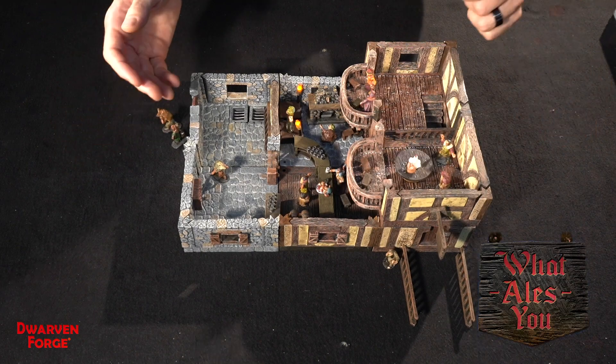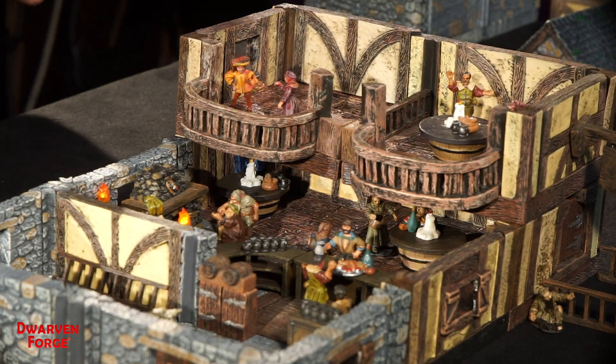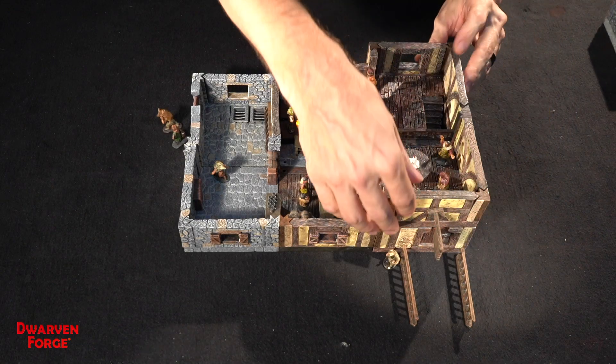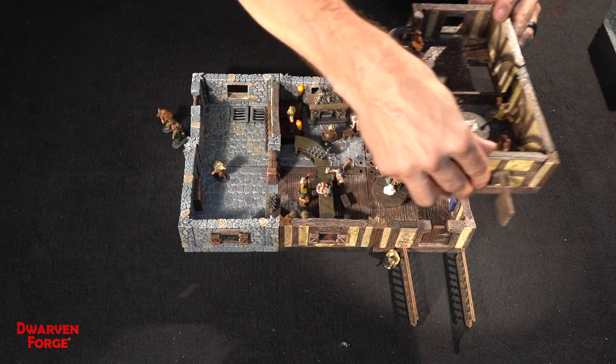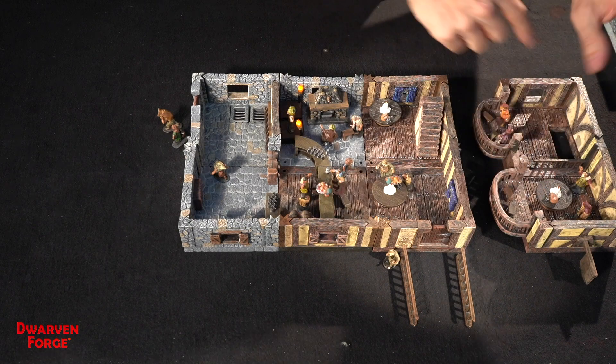Welcome to the What Ails You Tavern. For the sake of this build we're going to lift off the second story — it should live here but you can't see everything underneath it. You can also do that for gameplay if you want to run two floors at once, with people down here and up here in combat.